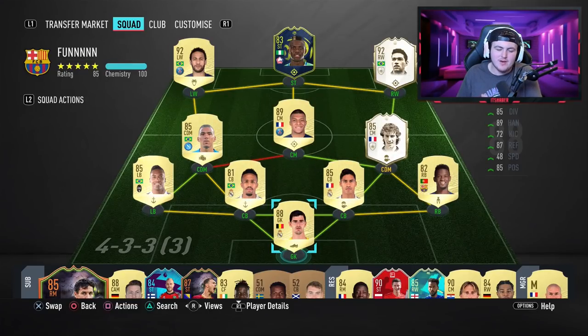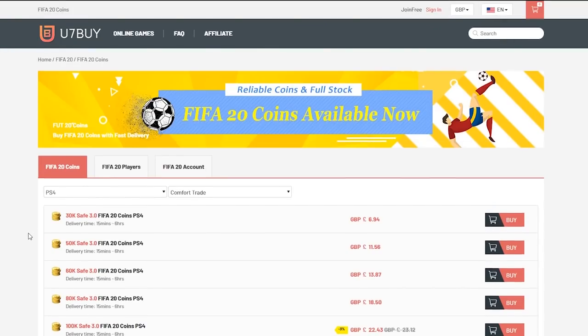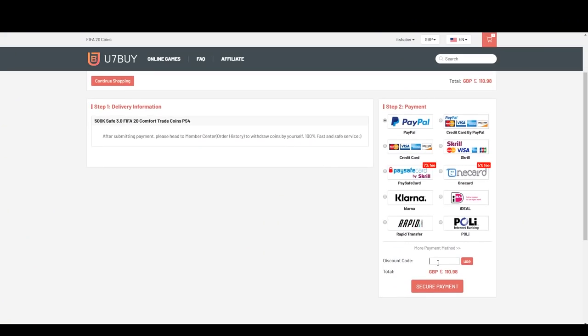Yo, what's up, welcome back — we've got a lot to talk about today. It's Sunday morning, which means it's irate your team's time. For cheap, fast and reliable FIFA 20 Ultimate Team coins, check out u7buy.com and use code Haber to get yourself five percent off all of your orders.